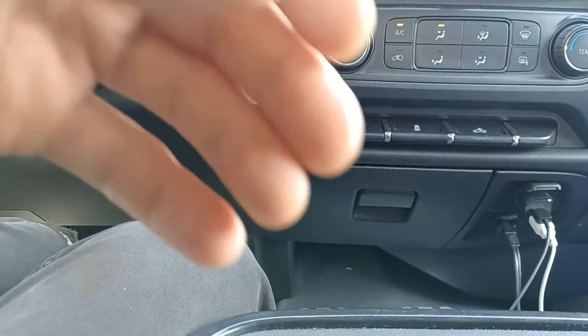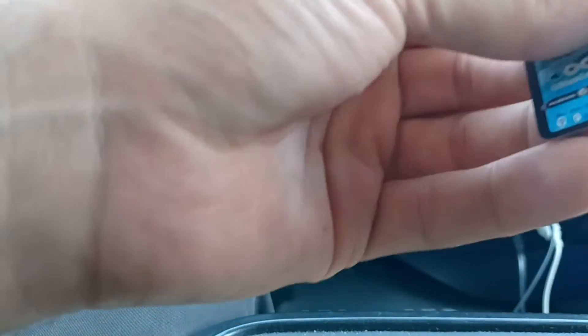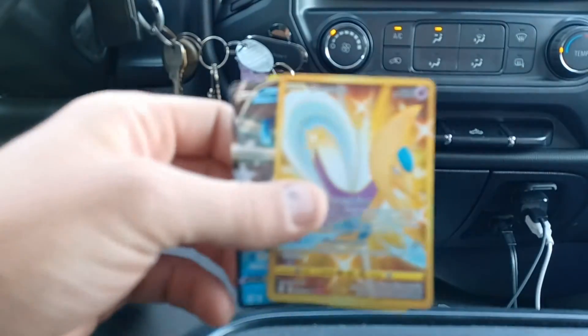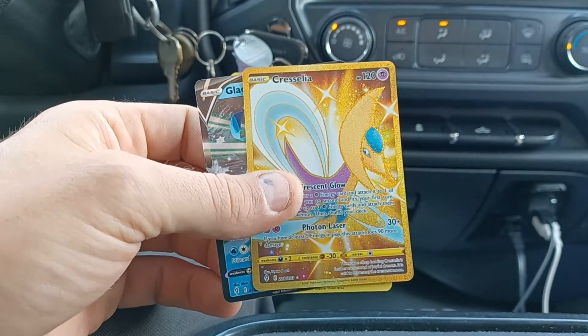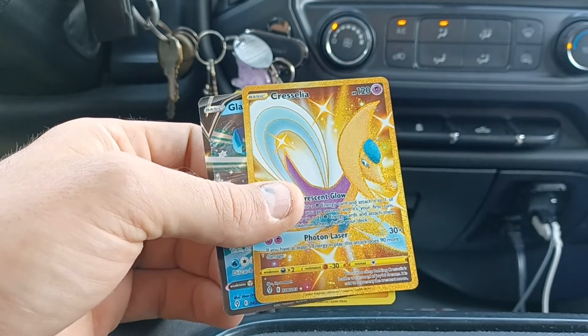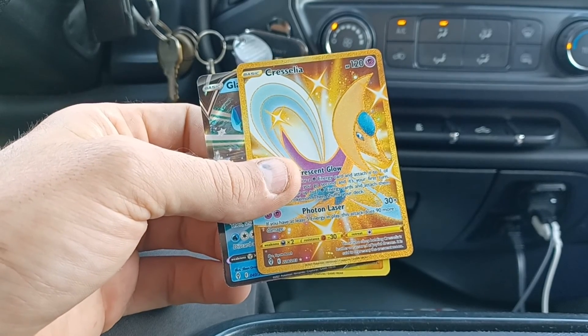But I did get a couple decent pulls — the Reverse Hollow Rare Ampharos, Glaceon V, and the best pull of course is this Cresselia Secret Rare Gold card. Anyways, thank you very much for watching, and please consider subscribing for more Pokemon card content.